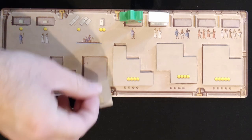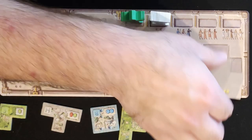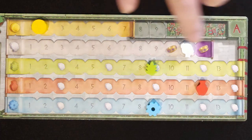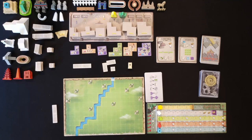The end game triggers one of two ways: either you go 10 full rounds — as you enter that last round you'll be out of pieces on the board — or whenever you get all the way up on the population track. That also triggers the end game and you'll finish out that entire round, spending all of your gold for that round, and then the game is over.